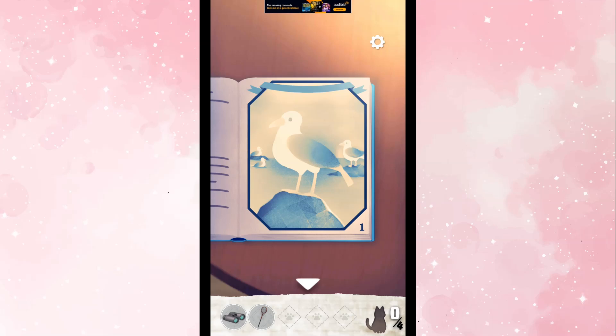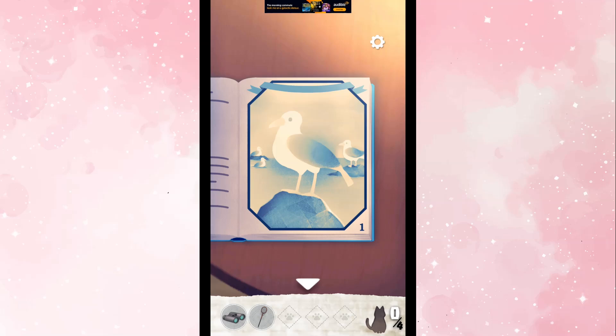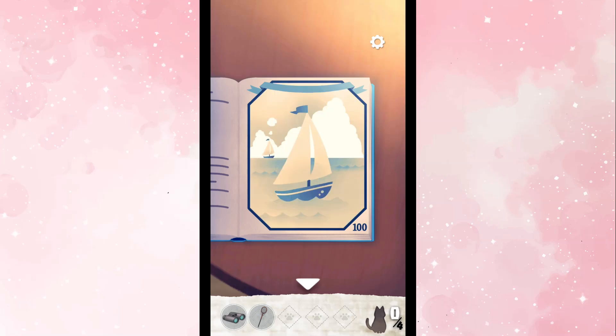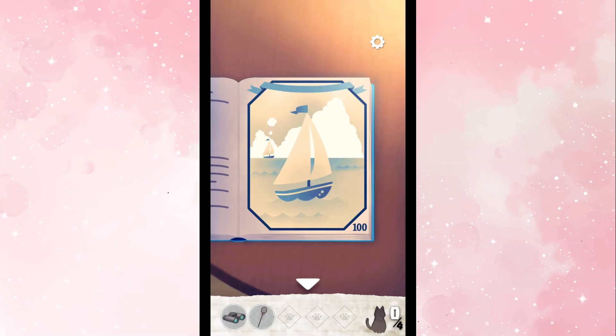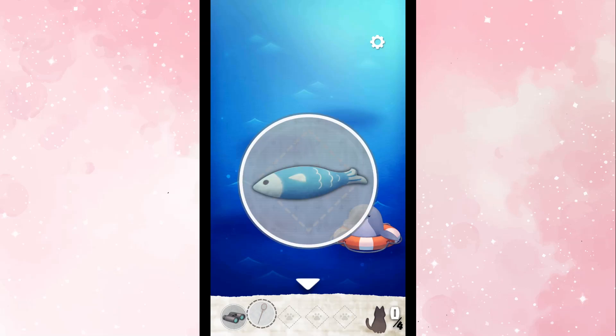I feel like this is probably a math puzzle. There are numbers in the lower right corner too. Maybe it's times — maybe it's one times four. So that's a four then. That would be four. And this would be ten times five would be 50. And then 200. So that would be four, five, two. Let's go try four, five, two. But first, let's get this thing from the dolphin.